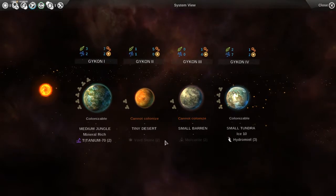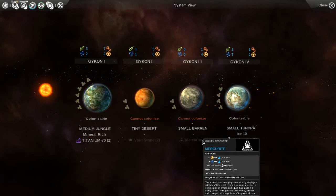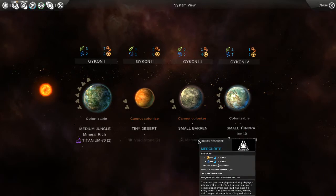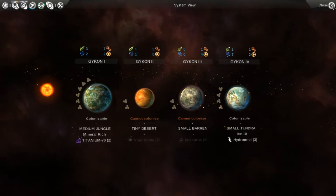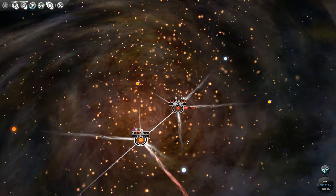Every planet in this system has a luxury or strategic resource. Mercurite gives dust and science plus 40% ship experience on empire — I'm not sure if that means ships are built with 40% more XP or gain 40% more XP when earned. Void stone is good for dust, approval, and healing across our empire. Leave a comment if you know how that ship experience bonus works.